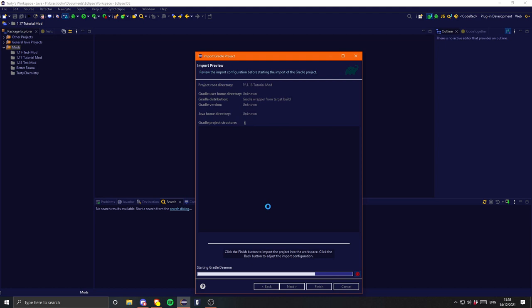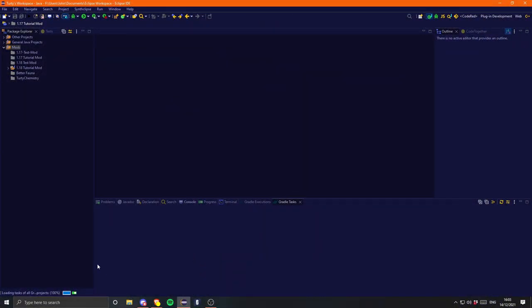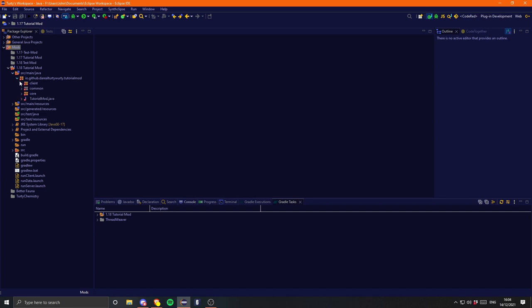It's probably going to take a hot minute since we didn't do the 'gradle eclipse' command, but it should still do its thing. That was actually a lot faster than I expected. Hit finish and it's just going to do some final imports. That is just finished importing - it did take quite a while, it got stuck on the runtime classpath copy which it always seems to do. It's loading the final Gradle project so it can load the Gradle tasks. Now you'll see we have some errors, which is always fun.